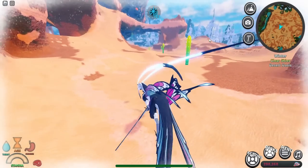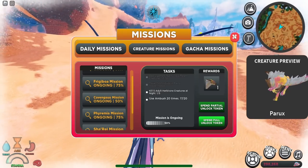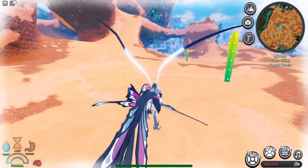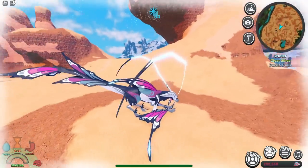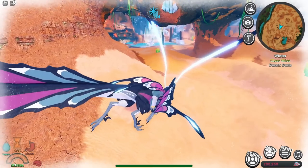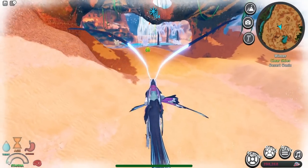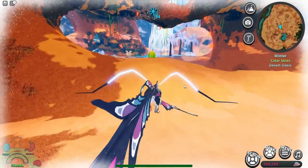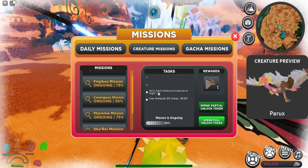You don't actually need a lot of stamina to use ambush — as long as you have a little bit, you can use it. We just need to do it two more times. All my stamina was gone, then I got a little sliver — click control — and there we go. Just one more needed.